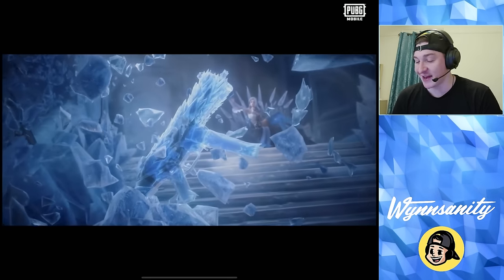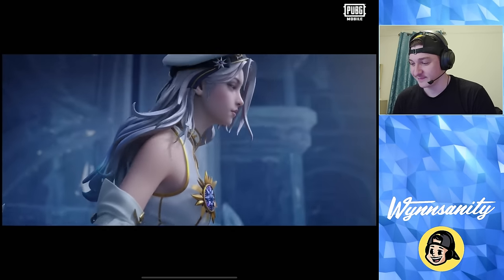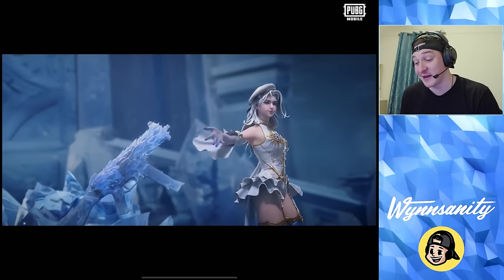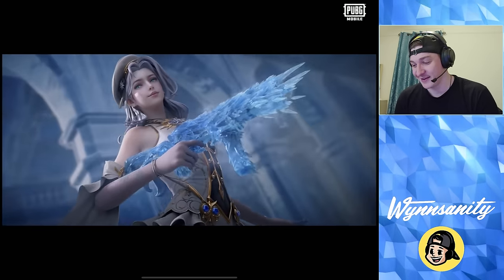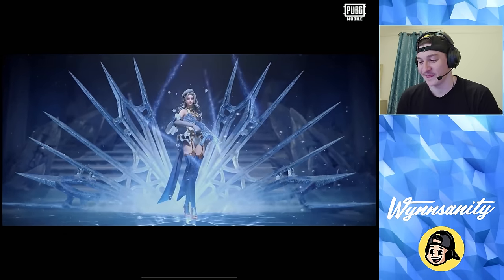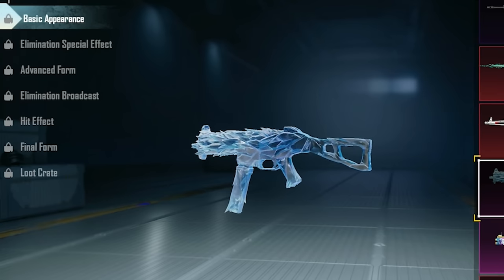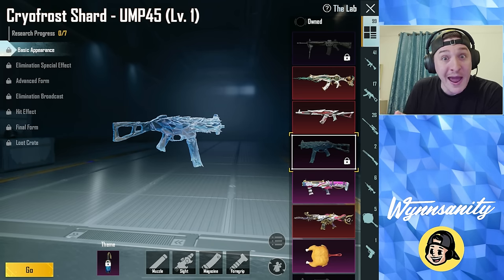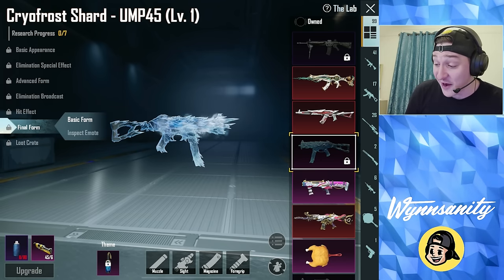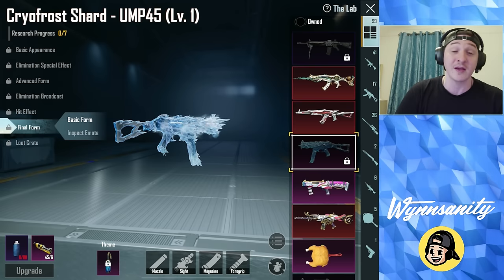There it is - the new ultimate set. That's what everybody's looking for, and the UMP - it's not a bad ultimate either. One of the things I love about this UMP is that even if you just get the base version unlocked it looks so good. I'm not even talking about final form - this looks even more frozen than the M4 and the AKM when they're maxed out, and this is just basic appearance. The final form even has this frosty effect on it which looks super good.